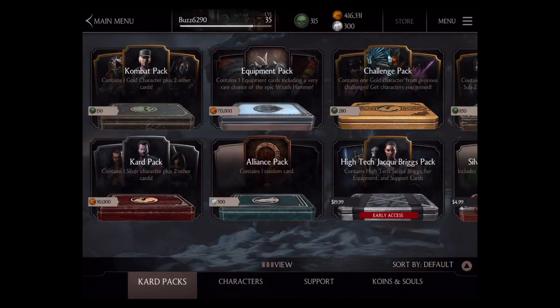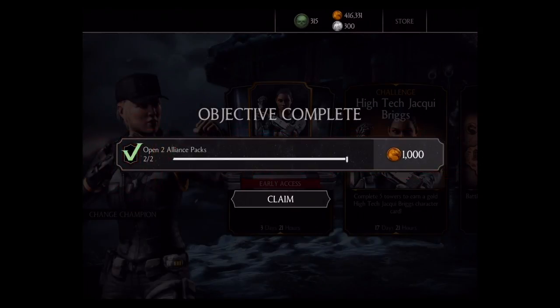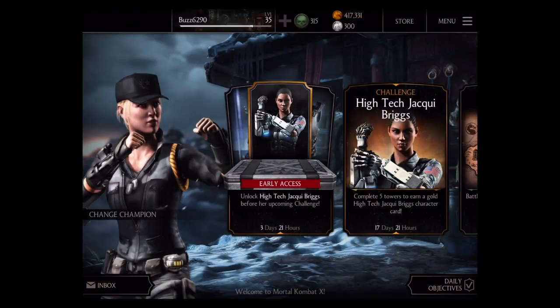Some of these are going to help me out for this Jackie Briggs challenge. Is there stuff that's not going to help? Yeah, anything that had to do with bronze — I'd rather have the silver and gold stuff, mainly the gold. That level up is going to help out with my Cassie Cage character, which I'm going to use in the upcoming challenge. Hey, objective complete — open two alliance packs. Claim that thousand gold coins. I can work on my daily objectives as well.